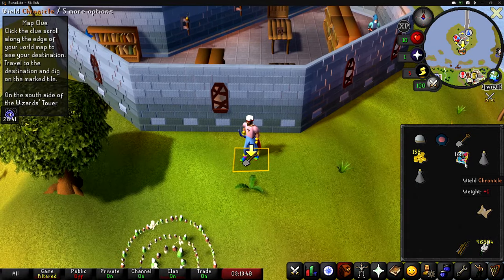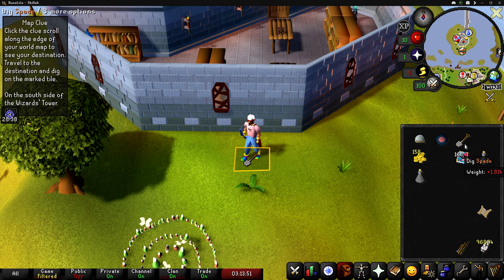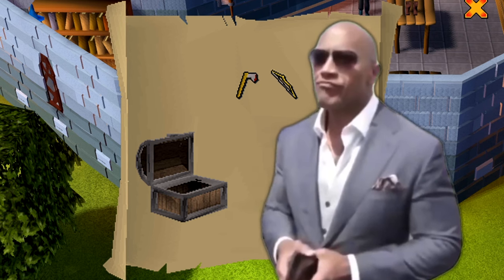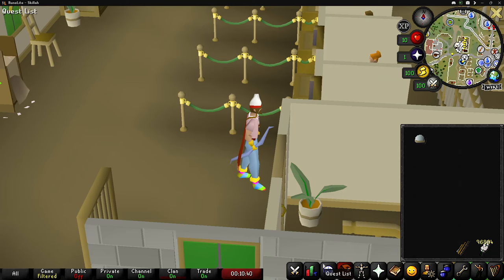We've been given a third clue and this one is behind the Wizard's Tower. Here's the last step of the clue scroll — we've now got our sixth beginner casket. And the reward is the biggest piece of dog shit.